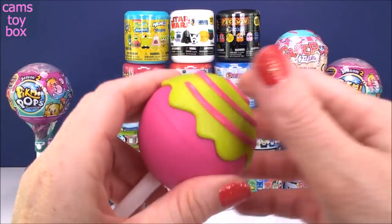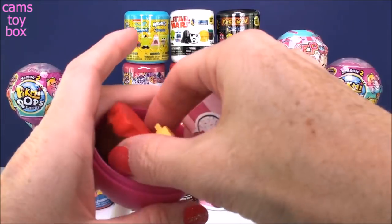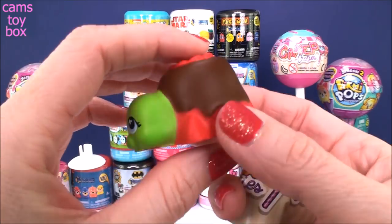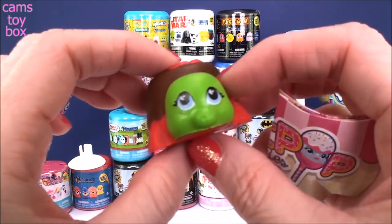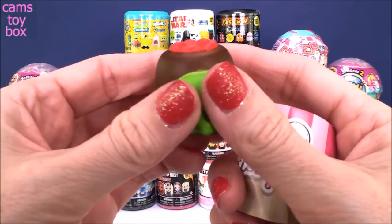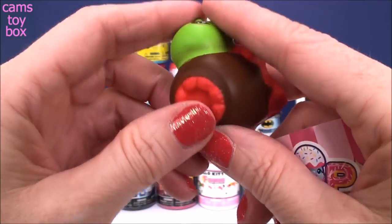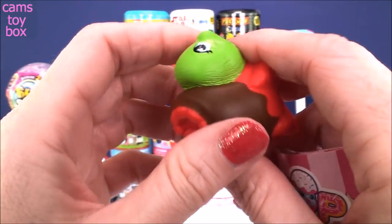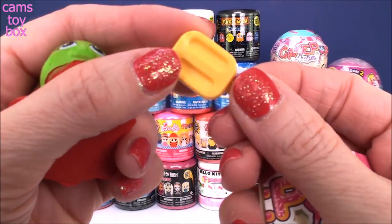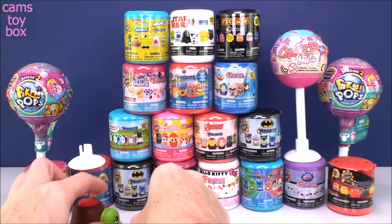How good does that look? Isn't that, like, delicious looking? So you pop open the lid. We have a collector's guide. We have a squishy. Check out this strawberry — it looks like a chocolate-covered strawberry turtle. So these are little squishies. They're super fun to squish and play with. They are slow rising. And they also come with this little accessory — what looks like a little creamsicle ice pop, right? Let's check out the collector's guide and see who we have.